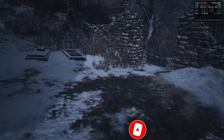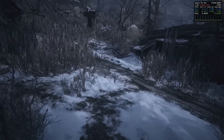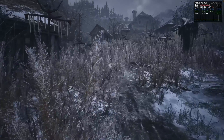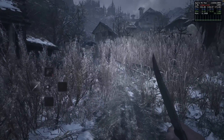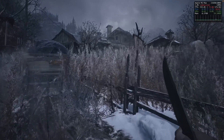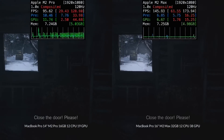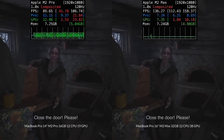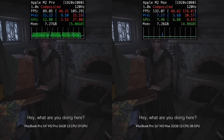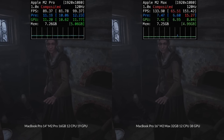The first game we're going to be looking at is the very recently released macOS port of Resident Evil Village. This game is natively optimized for the ARM64 CPU architecture, and it is also the first game to make use of the Metal 3 graphics API. This allows us to take advantage of Metal FX upscaling, and here we've turned it on to the quality setting. On the left we have the MacBook Pro 14-inch running the M2 Pro with 16GB of RAM and 19 GPU cores, and on the right we have the MacBook Pro 16-inch running the M2 Max chip with 38 GPU cores.